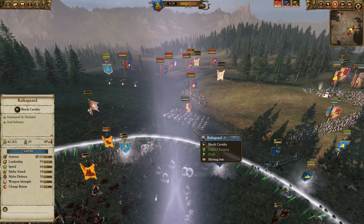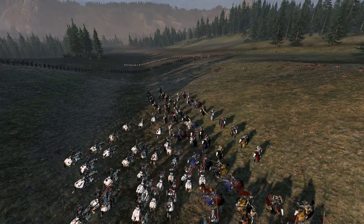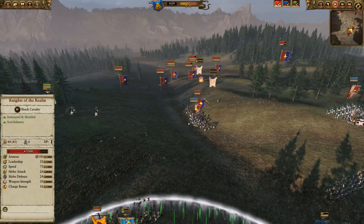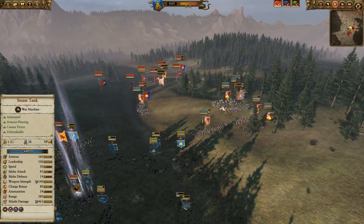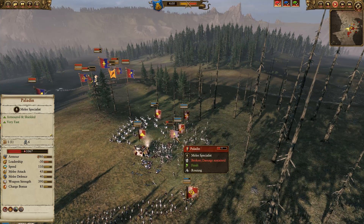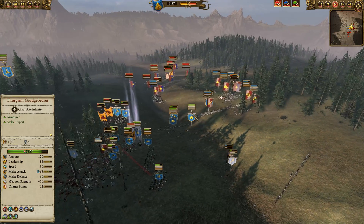Here come some Reichsguard. They turn around and go into these Knights of the Realm — the Reichsguard ought to be pretty well placed versus Knights of the Realm. They got the charge and they're doing very well. The Bretonnian units over here, Empire Knights helping to clean up a Paladin. The Steam Tank is not going to be easily damaged by anything remaining.